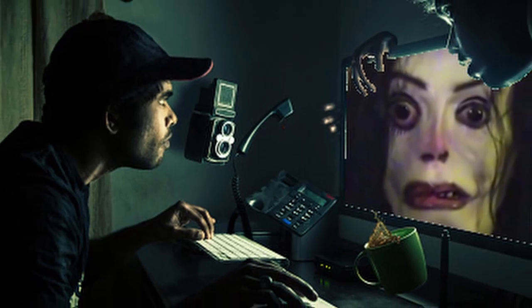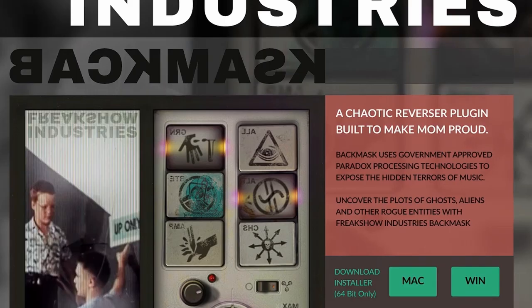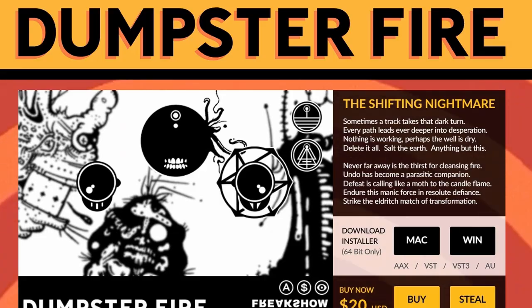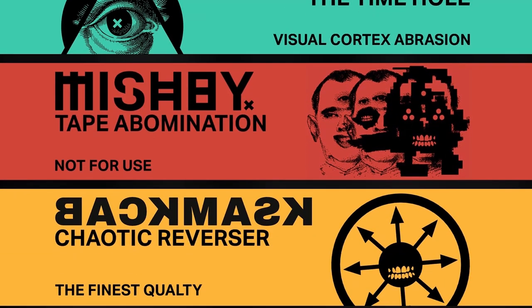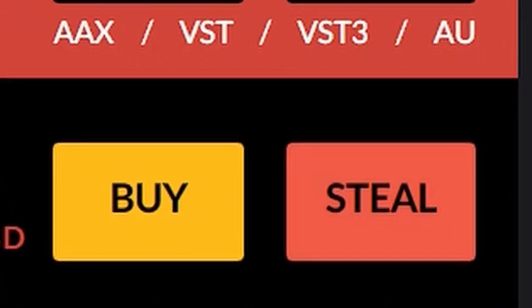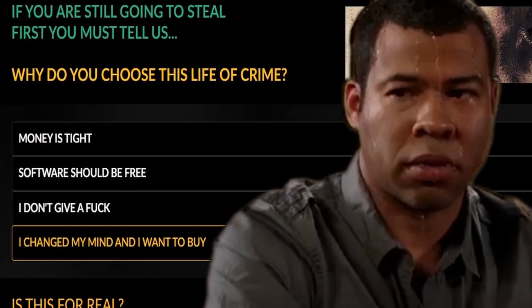I honestly don't know what to say about these next plugins other than: don't browse this website at 3am. I'm so happy I'm doing it in the daytime because this is demonic. Mishp is a tape distortion plugin, Back Mask is described as a chaotic reverser plugin, and Dumpster Fire is a pitch shifter. All of these are cursed — and by cursed I mean really cursed. There's something so creepy about these effect plugins, but I'm sure you can get some very bizarre and interesting sounds. The thing I really love about Freak Show Industries is that you have the option to 'steal' these plugins or underpay — meaning you can either obtain a free license or purchase these effects at a lower price.